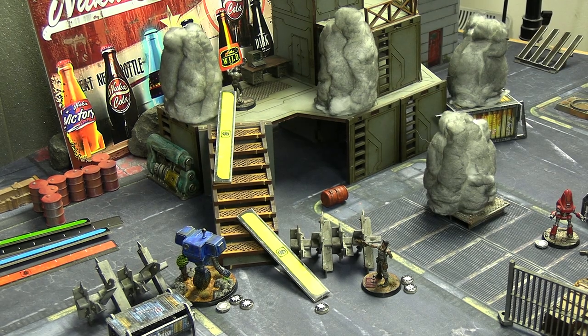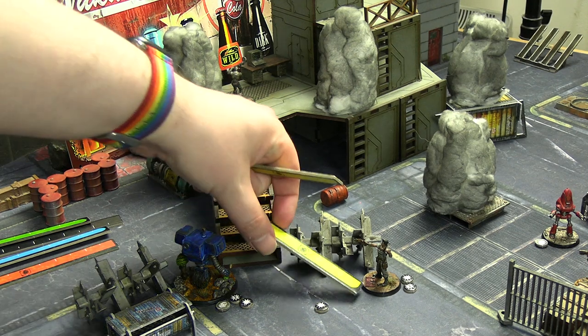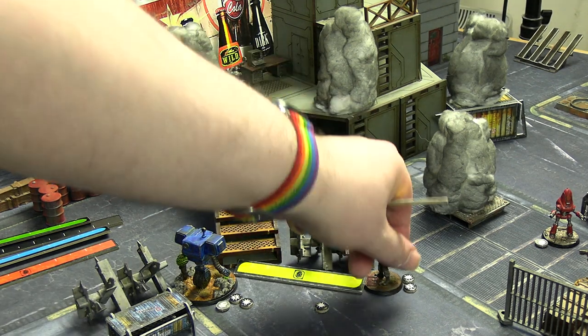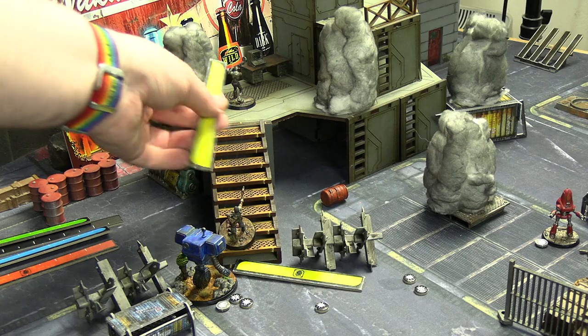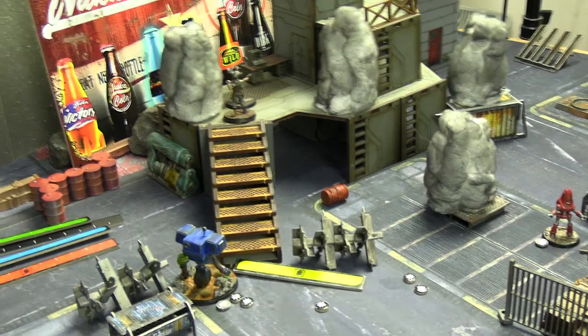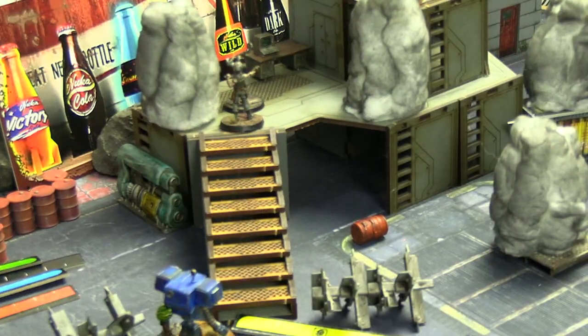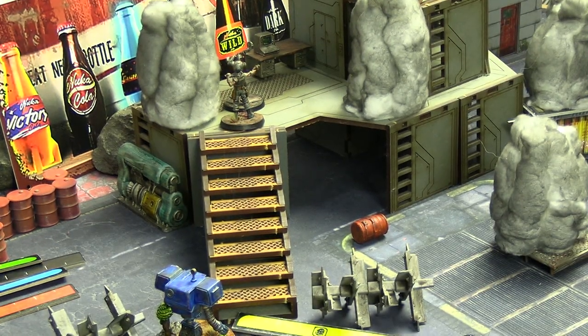The Mechanist activates and moves just in front of the console - that means next turn he can attempt the hack. John is just behind him at the top of the stairs. If the Mechanist fails, John gets a go and his chance is actually higher. So at the top of the next turn after the protectron activates we should be good.